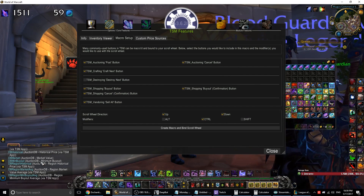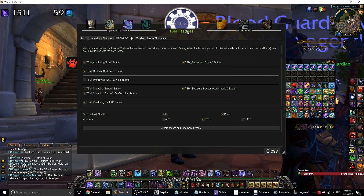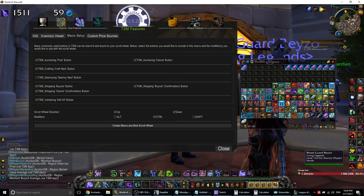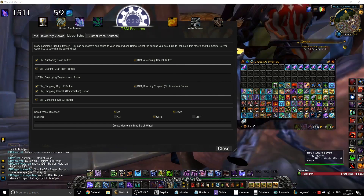Briefly: DB Minimum Buyout means the current lowest price on the Auction House for that item. DB Market is the market price of that item, which is a more general long-term price. You can see some of these in the item tooltip and find more references on the TSM website or in forums. Some pricing strings are better, some are worse, but all are useful depending on the situation. For those who want to use my pricing string, you'll find the link in the description.